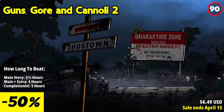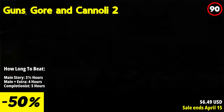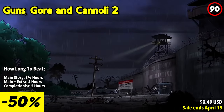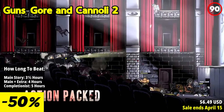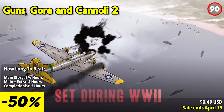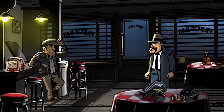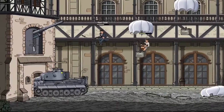Guns, Gore and Cannoli 2 is a sequel that cranks up the chaos and fun to a whole new level. The game's vibrant visuals, reminiscent of classic animation, grab your attention and refuse to let go. What shines here is the expanded arsenal — with an even wider range of weapons and upgrades, the sheer variety of ways to obliterate enemies is exhilarating. The combat is smoother than ever, and the added verticality in level design adds a fresh dimension to the action. Unlike the first game, the standout feature here is the story — a hilarious over-the-top roller coaster that pokes fun at mobster clichés while weaving in unexpected twists.